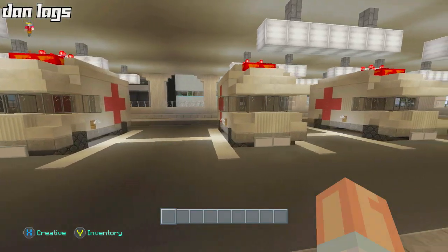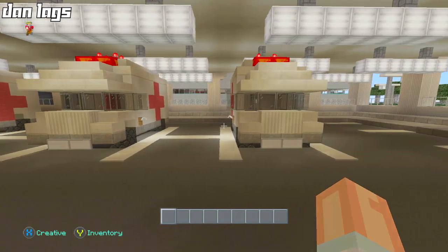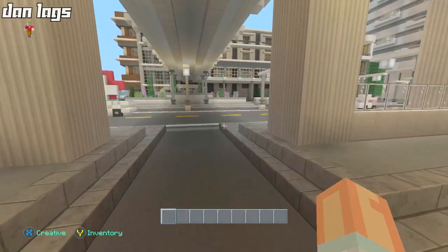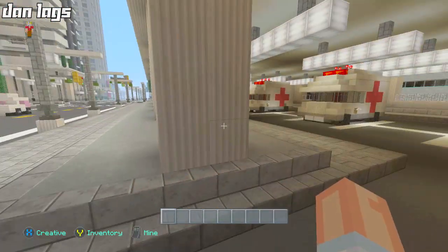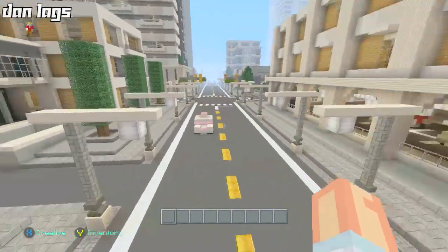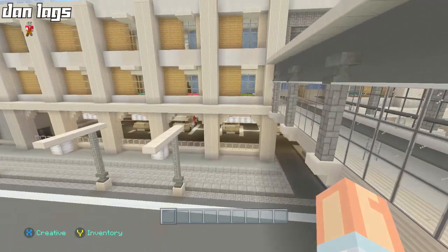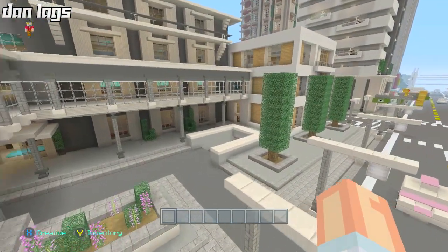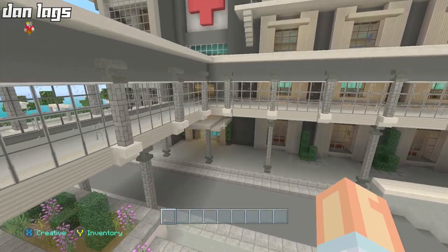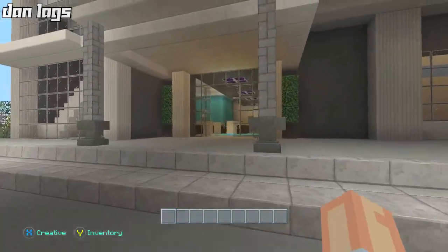Originally I was just going to have this be a regular parking garage, but after thinking about it I was like, we need ambulances — we've got to find a place to put them. I decided that the parking garage underneath this side of the building is plenty big to fit all of the parking needs for potential people that are going to be coming here.